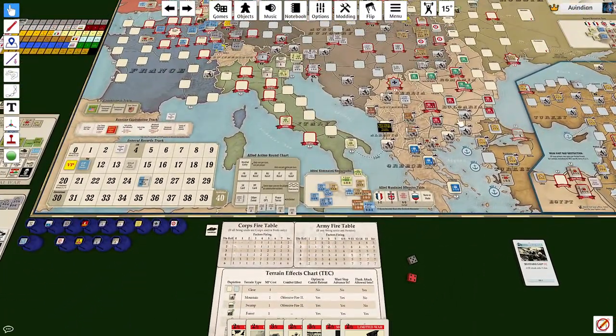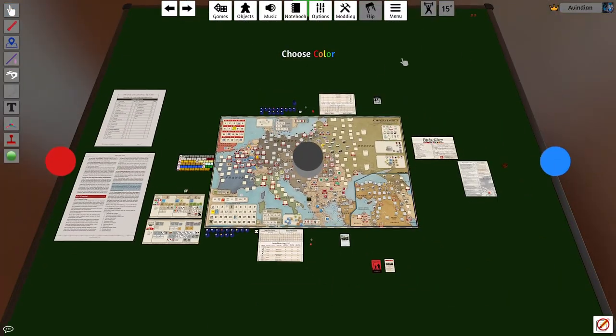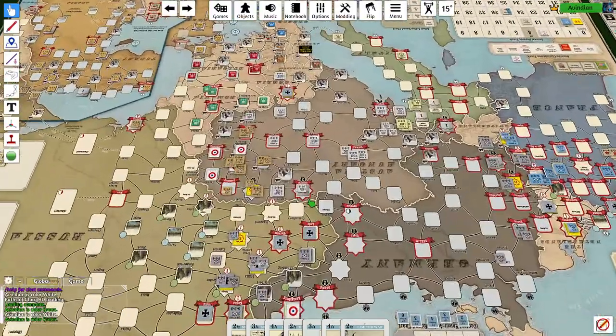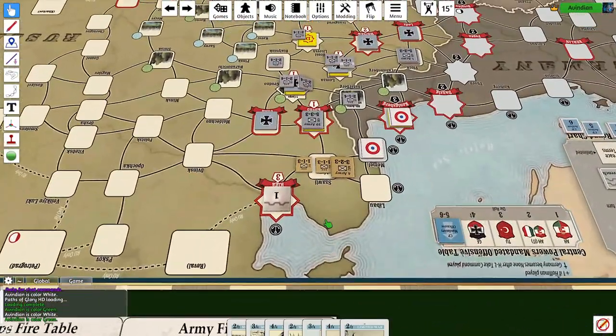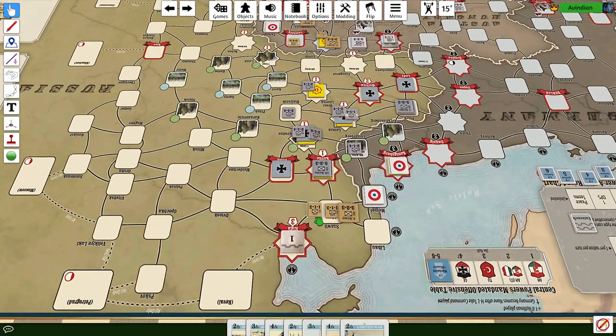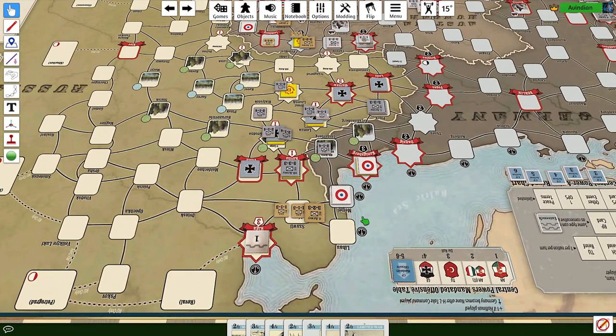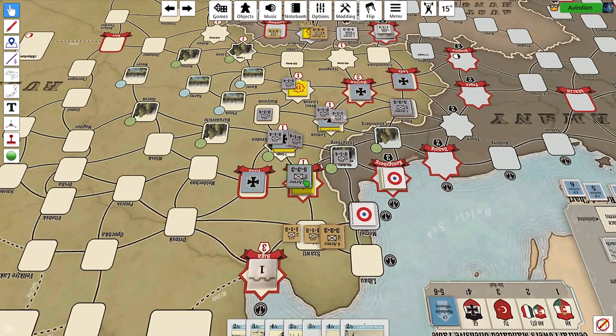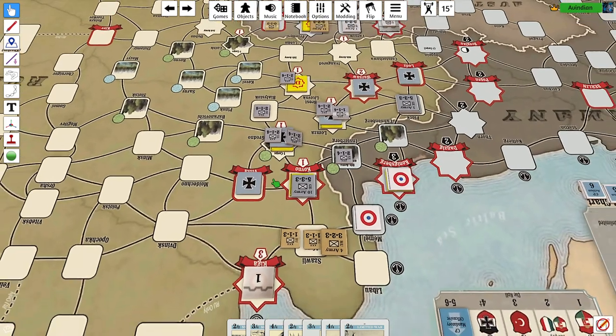That is the first turn of the Allies. Let's switch back to the Central Powers. Riga is a really obvious target — it's a very, very obvious target. But I'd kind of like to make sure that Germany's a little bit stronger before I make that attack.